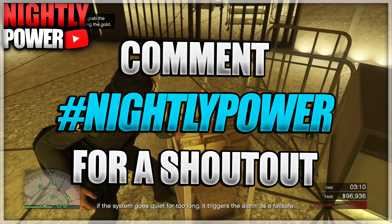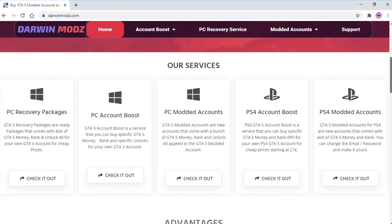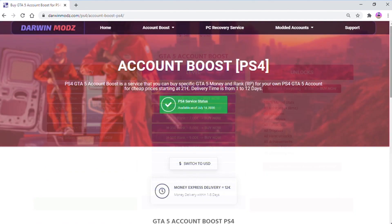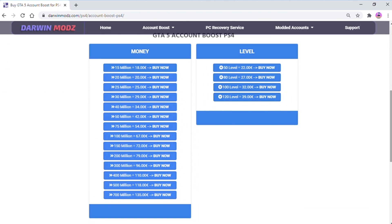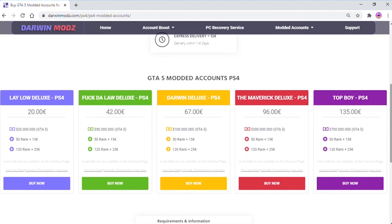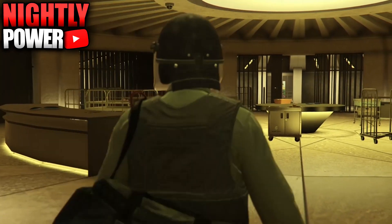If you are in need of GTA dollars or RP in GTA 5 Online, then you should check out Darwin Mods. He offers PC account boosts, PC modded accounts, PlayStation account boosts, and also PS4 modded accounts. If you guys are struggling in GTA Online, Darwin Mods is a pretty good place to go to get money and rank. He will be linked down in the description, so go ahead and check him out. Shout out to him for sponsoring today's video.